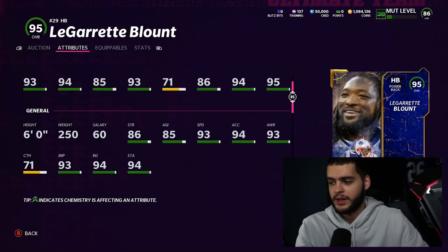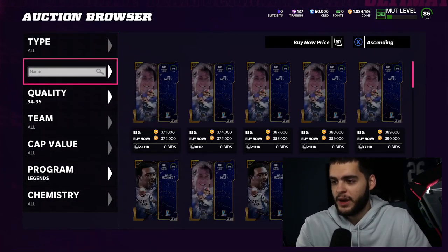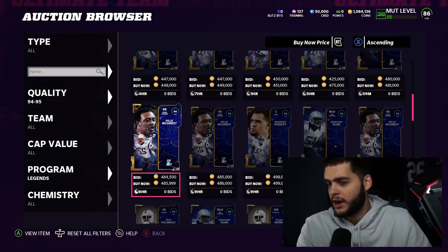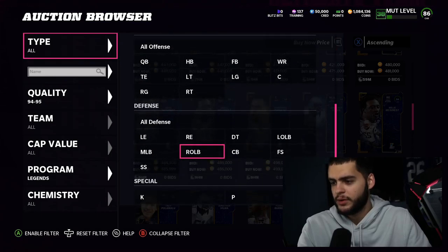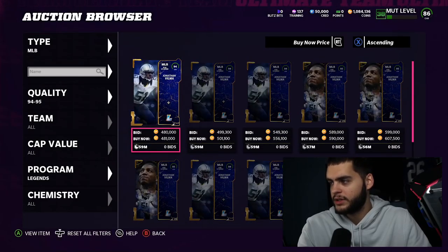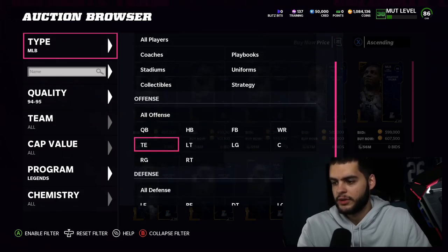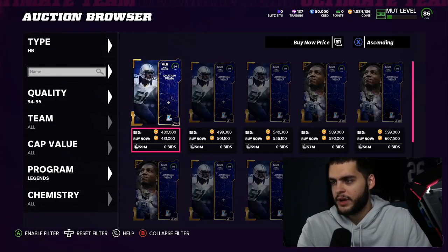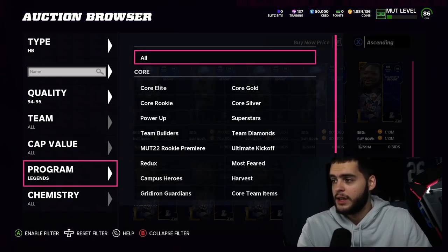He's probably going to be a meta back — 250 pounds, you really just can't argue with that weight class, it's just another animal. Let me filter by top halfbacks to compare. I wonder if Jonathan Vilma is going to drop in price — I don't want to miss out on selling him. Actually he should go up since he's LTD, though 550K is a little low regardless. Let's filter up by halfbacks.